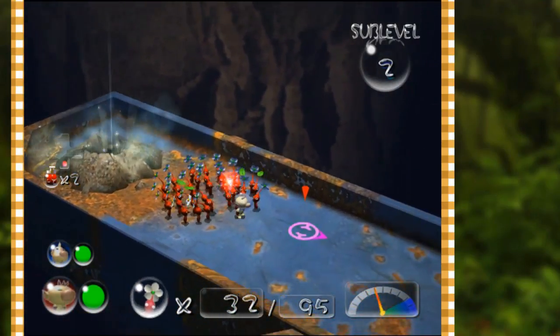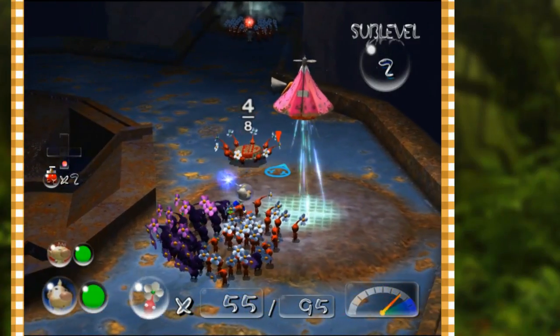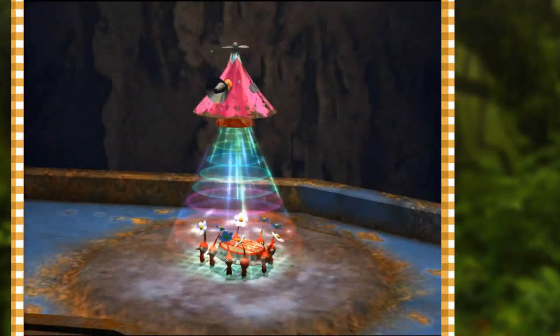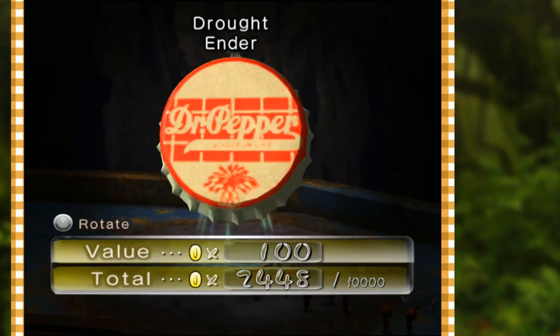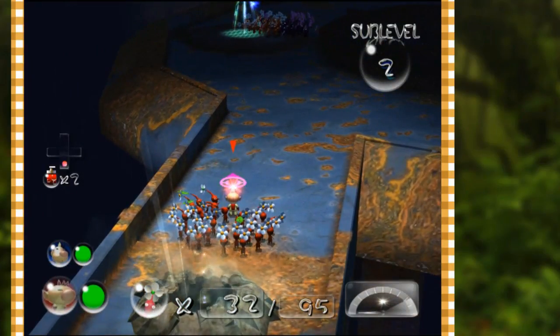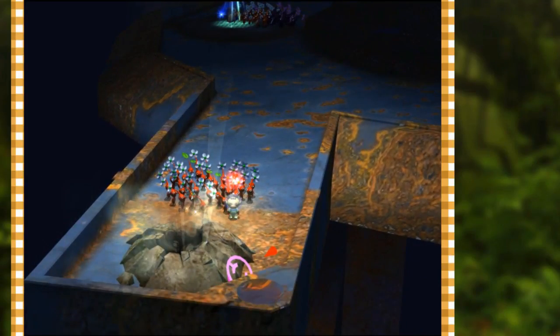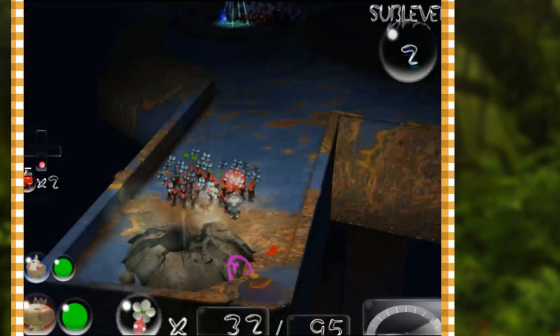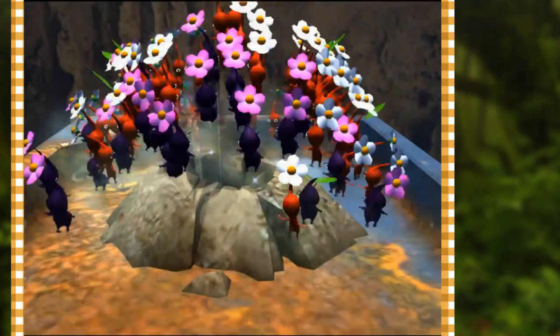Olimar has 32 Pikmin, which means Louis needs to have 63 before we ride out — we're close. This is the Drought Ender. Louis has 63 Pikmin, Olimar has 32 — that adds up to 95 — and our treasure radar just went offline, we're good to go. One of the things I want to show you before we go any deeper: if we go to the pause screen and hit L — actually I think I have to do it above ground or at the end of the day. I've been trying to show this for the last few days but I keep forgetting. I'll remember next time.